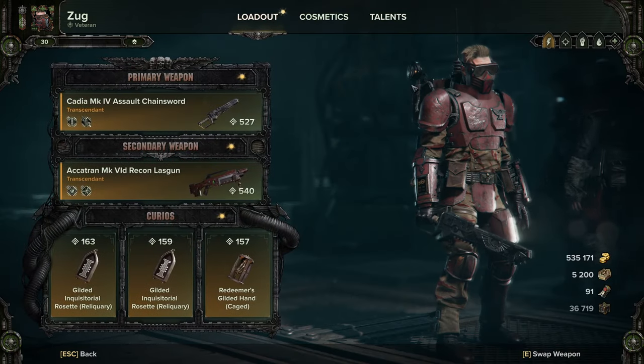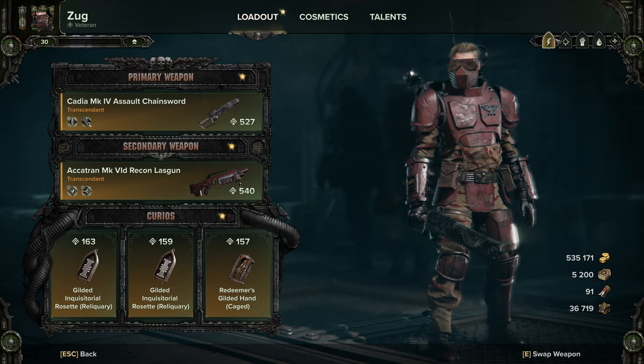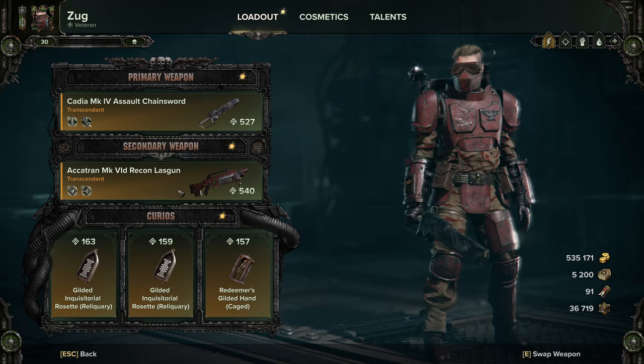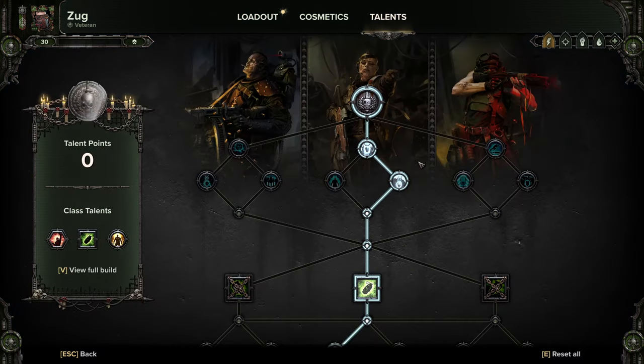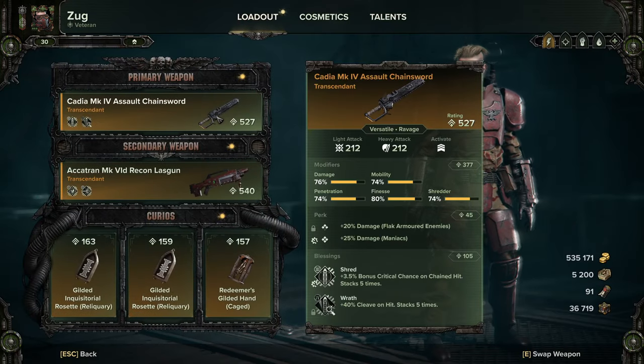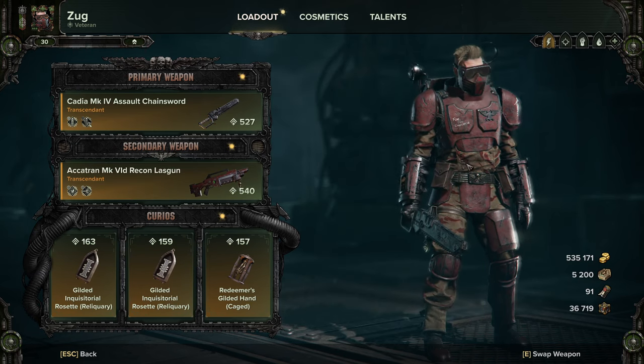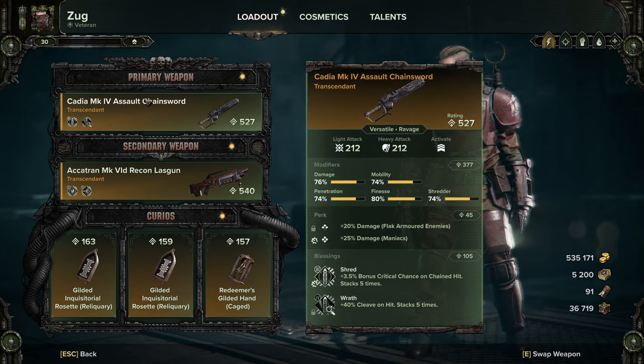We've got a couple of builds to look at — shotguns, auto guns, and laz guns. This is going to be a comprehensive guide covering a few different builds, so pause the video where you need to. This is generally what I run as standard when playing the veteran on my own. We're using the Cadia Mark 4 Assault Chainsword with Flak and Maniac, with Shred and Wrath.